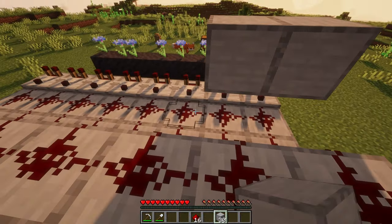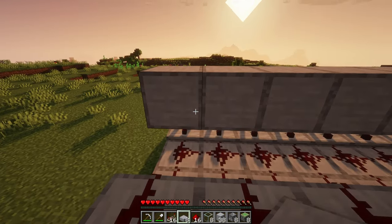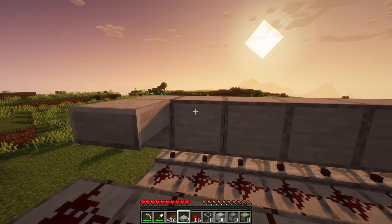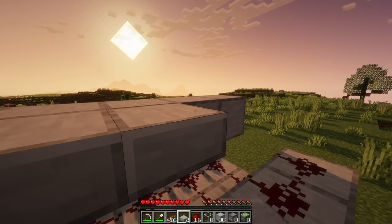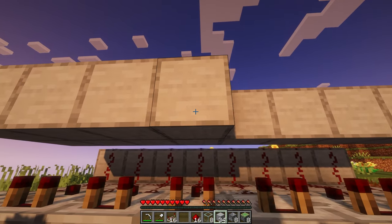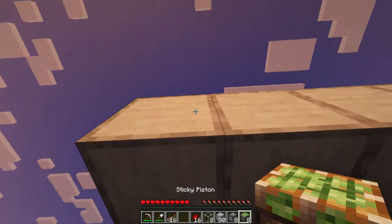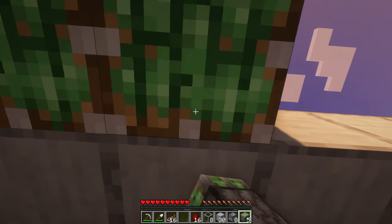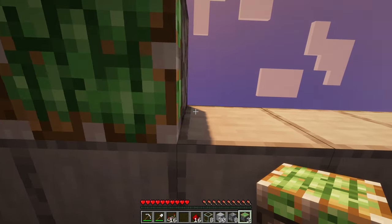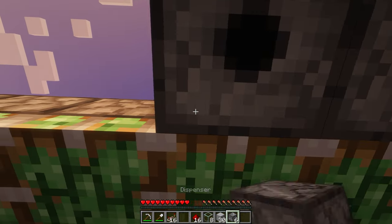Now place eight blocks on top of the redstone here. Against those blocks, place eight slabs. And on the other side of the blocks, place eight more blocks. Now place in your sticky pistons facing downwards. And against the sticky pistons, place dispensers facing downwards.